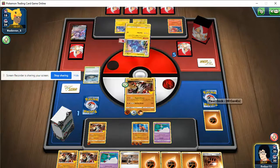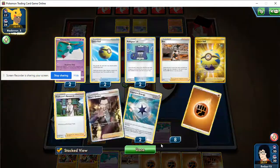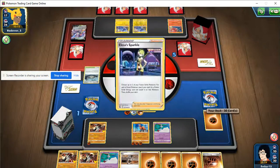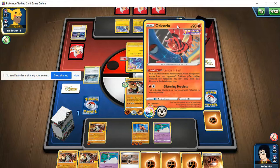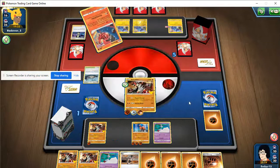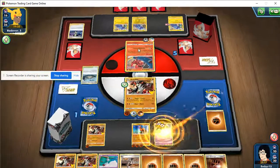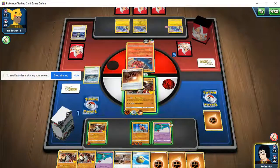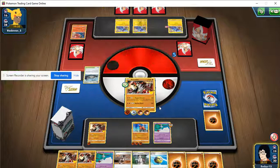They don't have much of a board presence left - they probably think I've run out of energy. How many energy in the discard? Eight, nine, ten. The Capture Energies are still somewhere - at least one Capture Energy and one or two Stone Fighting left. They're coming at me with the Oricorio - come at me! It's one Massive Rend, not overthinking this. For the win - awesome, there we go!